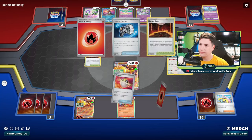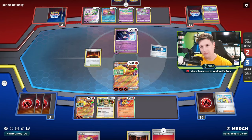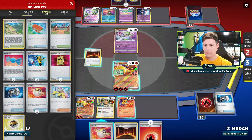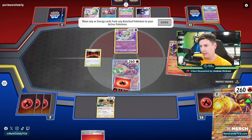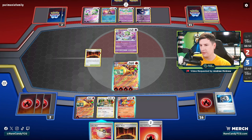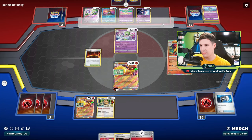So we'll attach to the active as well. It'd be nice to get another Charcadet. This could actually be a good turn to Counter Catcher and just take out their baby Guardie — Cresselia is really not too much of a threat so that's what we're going to do. I'm just hesitant to Magma Basin over here in case they boss up Armor Rouge. Maybe we preemptively just send all our energy up here. I'm trying to set up a big Boss play onto Gardevoir for next turn — in case they take out the Armor Rouge, we really just want to win next turn.